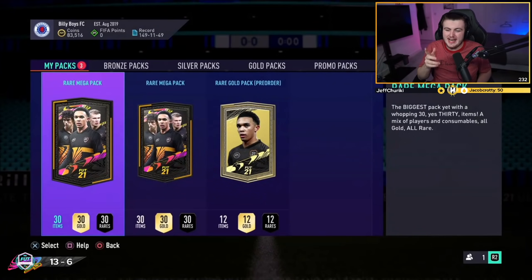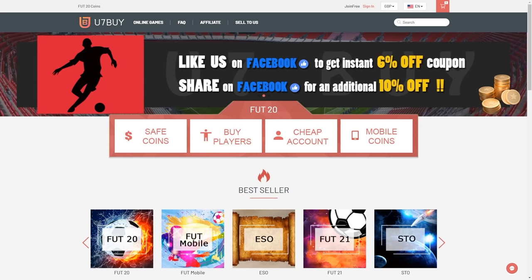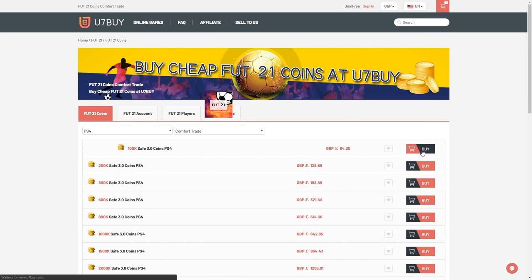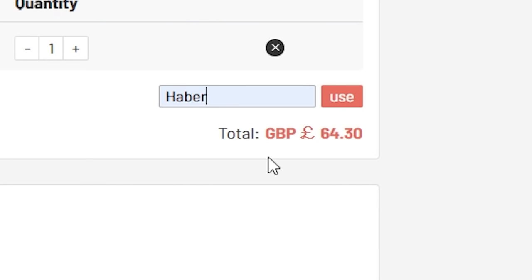How's it going lads and welcome back to a brand new video. Today I've got Elite One Squad Battle Rewards as well as possibly the best two packs I've opened in a very long time. For cheap, fast and reliable FUT coins, check out u7buy.com. There is a link in the description and use the code HABER to get yourself a discount on all of your orders.